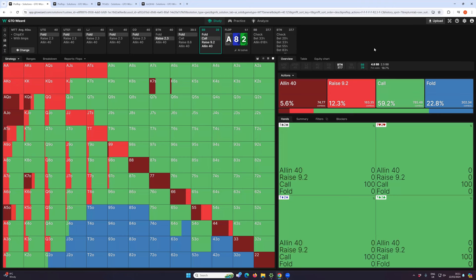Once we have our pre-flop nailed down, the next thing we want to look at is our flop strategy. In GTO Wizard, you can put up any flop you like for all the stack depths and positions that it has. I generally just start with Ace-8-2 because it's a very straightforward flop. It's fairly obvious to everybody that the pre-flop raiser is going to have an advantage on this flop.